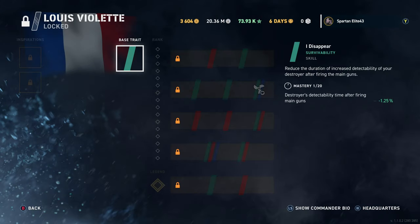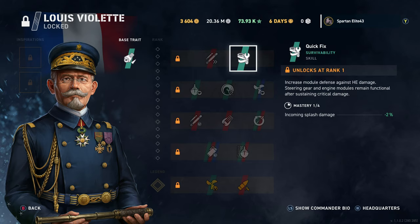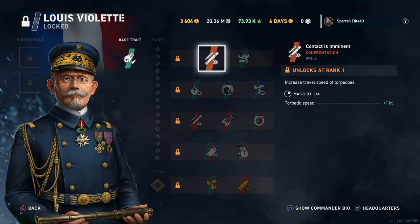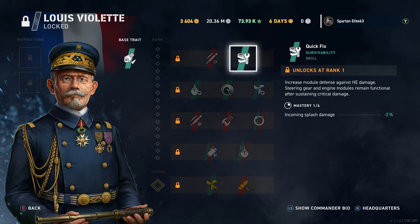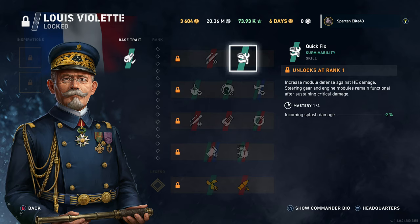Moving on, we've got Louis Violet — I'm assuming it's Louis, but I could be wrong. He appears to be a destroyer captain, as his base trait reduces destroyer detectability time after firing the main guns. Then Contact Imminent increases the travel speed of your torpedoes. Quick Fix reduces incoming splash damage, which on a destroyer could be huge — could be the difference between living and dying.